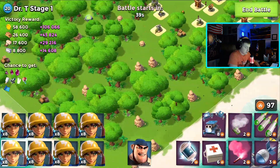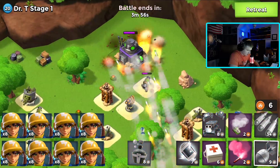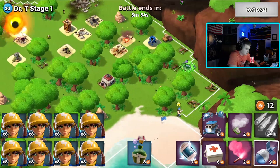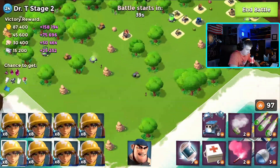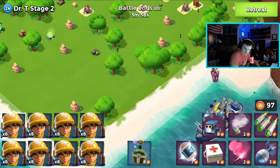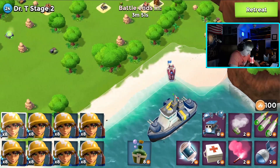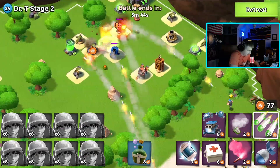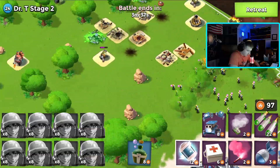Let's jump over to Dr. T. If this goes well we might try a player base or two after this, but I think our laser rangers are going to get absolutely wiped out so we're just going to kind of barb down the first couple stages, just because laser rangers are pretty expensive. But I do have like eight million gold so it doesn't really matter. Stage one is cleared — let's hop into stage two. I'm trying to be a little quiet because it is like 12 at night. We're going to drop laser rangers on this so you guys can see what they do.